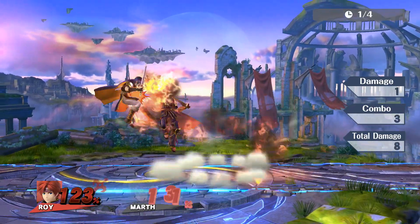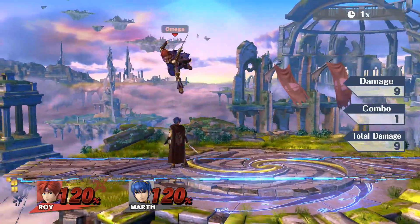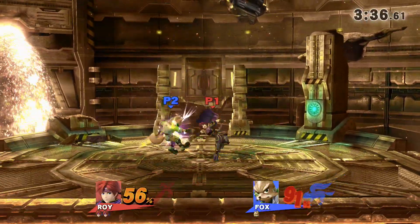you can still use a Sourspot up air to guarantee combo into kill options like F-Tilt, Blazer, Forward Tilt, and many others, and it doesn't matter what side you hit them on, because no matter what, you can still have a follow-up. This is also particularly easy with up tilt at lower percentages.